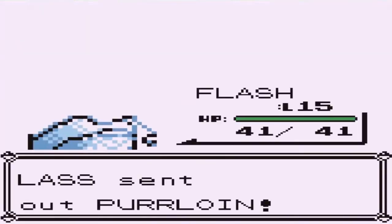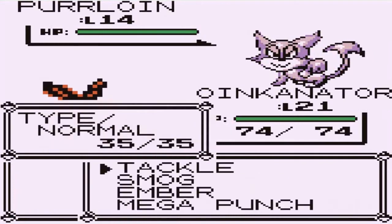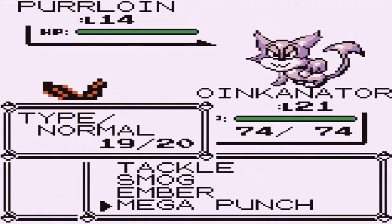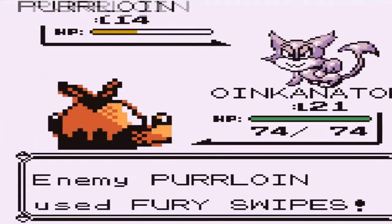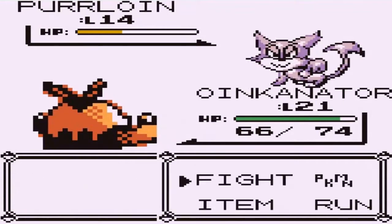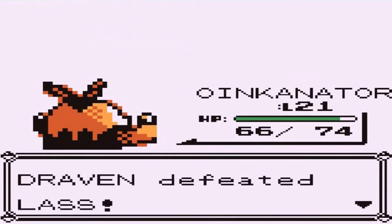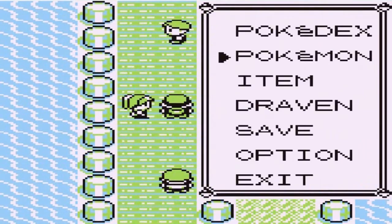He's coming out with a Purloin. Let's go with Oinkinator. Mega Punch misses — Mega Punch is out of the question because of that inaccuracy. Ember Attack does its thing, here comes Fury Swipes. Good thing Oinkinator is tough — tougher than nails. Here comes an Ember Attack for the win. Say goodbye to Purloin! Lass has been defeated. How could she lose? That's just how good I am.